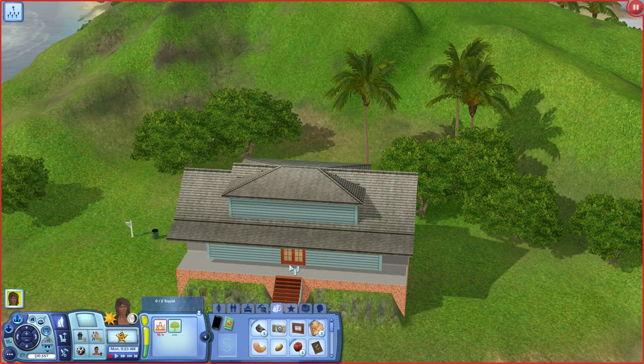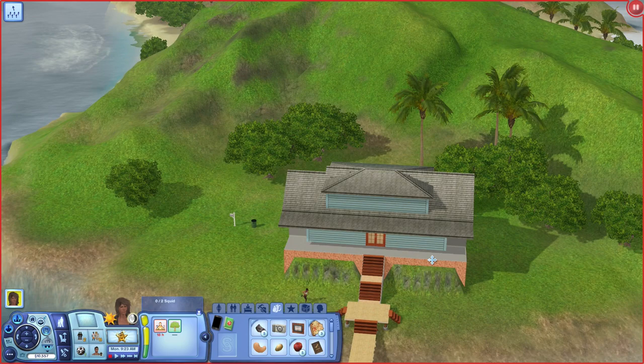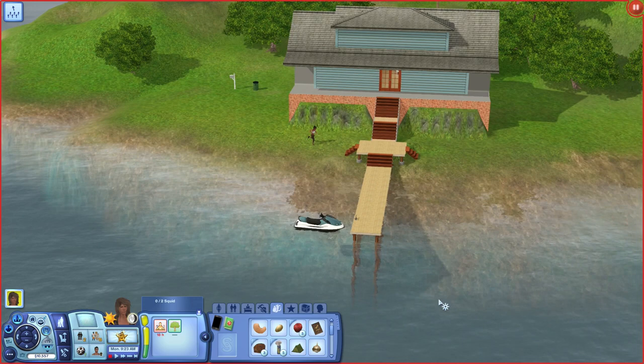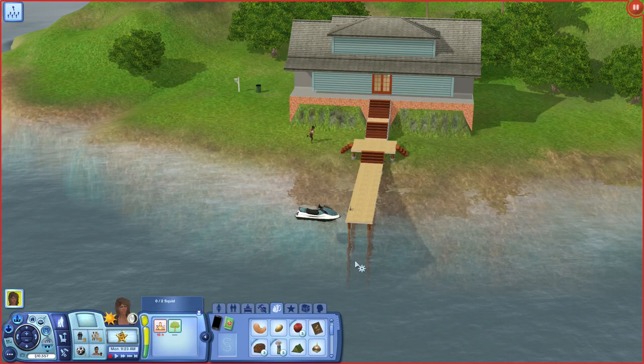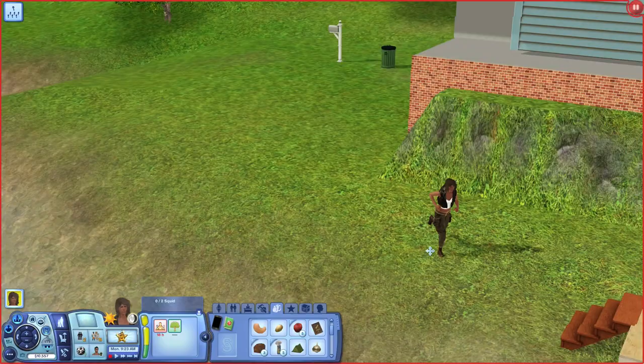What I did was build the house on a previous save, put it in my library, and then placed it in my most active save. When I moved her here, she actually ended up with more money than before. So I'm probably going to change out a few things — I'm going to get her an actual boat instead of this watercraft. The only reason I didn't before is because I didn't want to spend all her money. Somehow placing the very same house on the very same lot in a different save turned out to be cheaper. I have no idea.